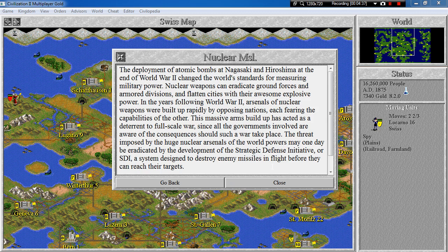The deployment of atomic bombs at Nagasaki and Hiroshima at the end of the Second World War changed the world's standards for measuring military power. Nuclear weapons can eradicate ground forces and armored divisions and flatten cities with their awesome explosive power. In the years following, arsenals were built up rapidly by opposing nations, each fearing the capabilities of the other. This massive arms buildup acted as a deterrent, since all governments are aware of the consequences. The threat may one day be eradicated by the development of the Strategic Defense Initiative, or SDI — a system designed to destroy enemy missiles in flight before they can reach their targets.